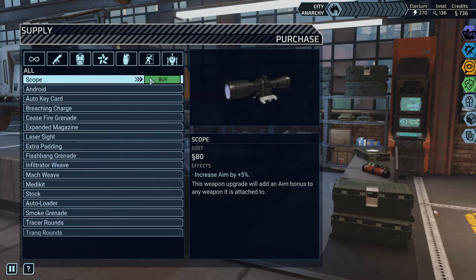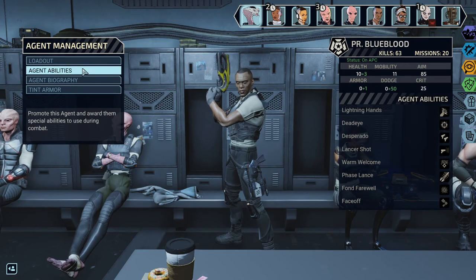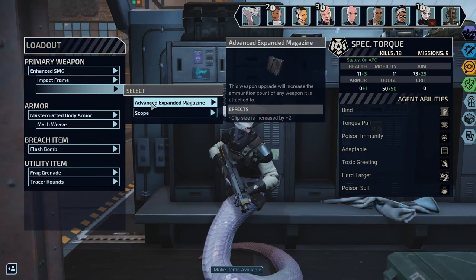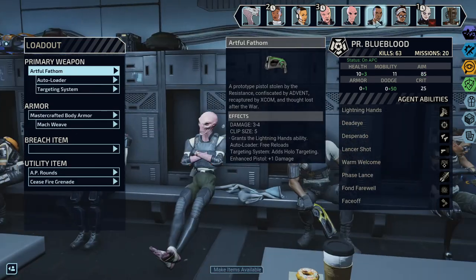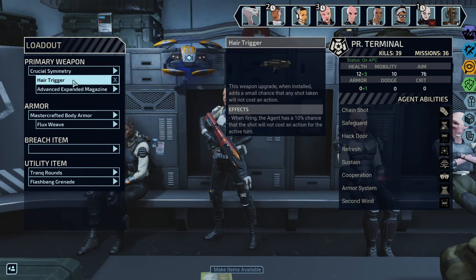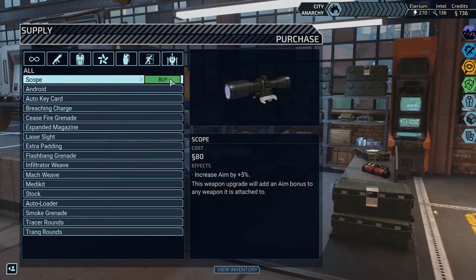Let's just get one scope and see if we can fit it. We can put it in for him - it's gonna be auto loader for him. For the Cobra, let's just go with scope. We don't have enough breach stuff to use. Last we got the healer. Yeah, we don't have enough breach items, not that many upgrades either. Okay let's buy another scope.